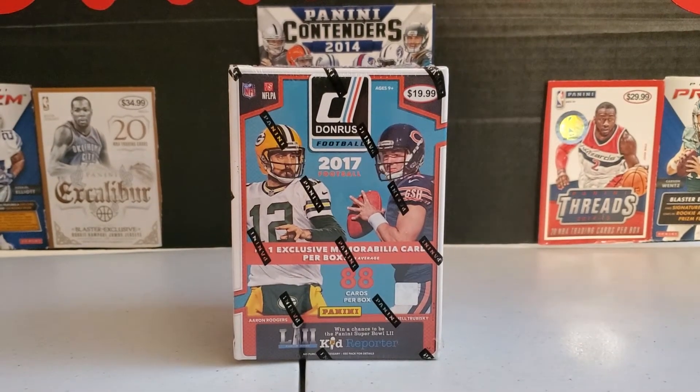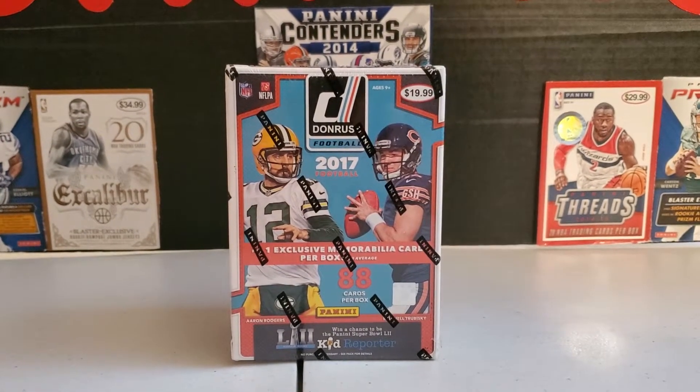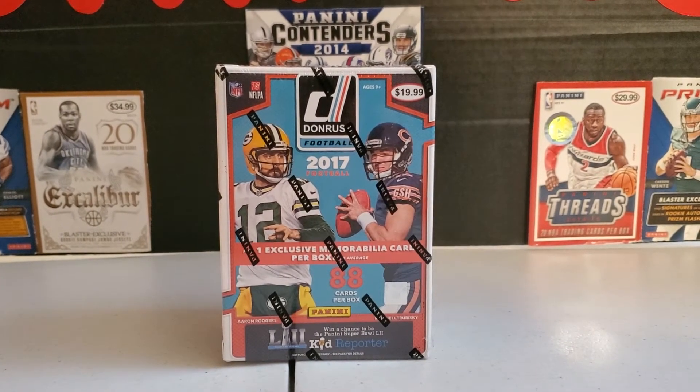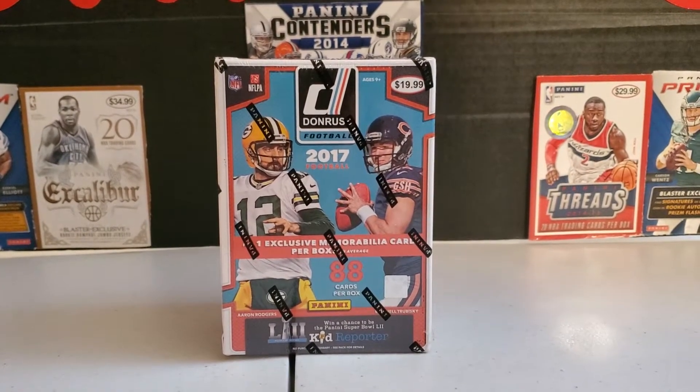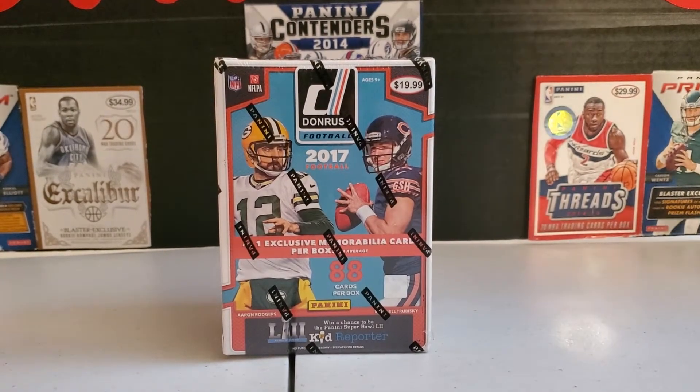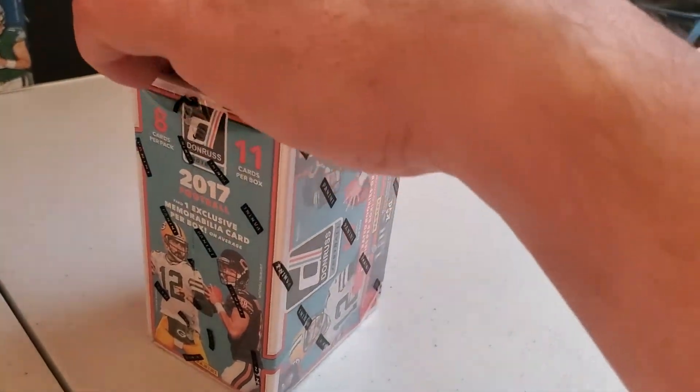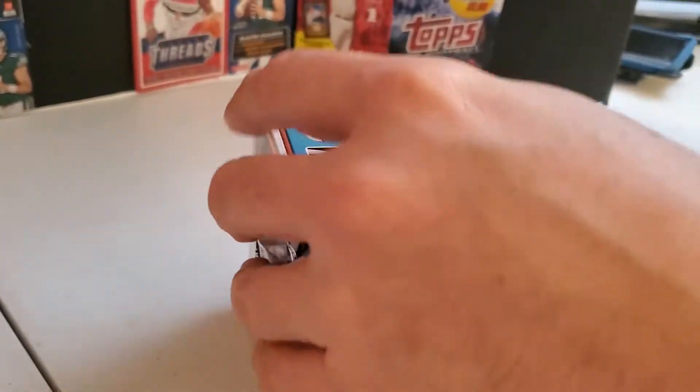Got three boxes, but we're going to try the first one here. It's 2017 Donruss Football. It's a blaster box. Got it for $20. The big hit you want to get is card 27 — should be Patrick Mahomes' rookie card. It's only going for like $25, but if we get it, it'll pay for the box. One card.